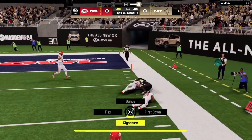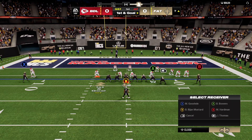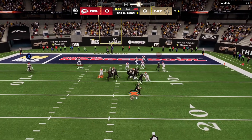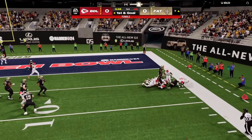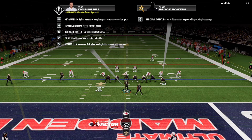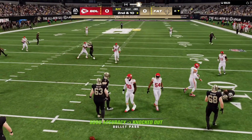Marquise Goodwin makes a reception from an amazing Taysom Hill pass. On first and goal, rolling out toward the end zone — Taysom tries to break through but fumbles! Truzz is supposed to prevent fumbles — unbelievable. Not a great start from Taysom Hill; it looked promising but that fumble is pretty crazy.